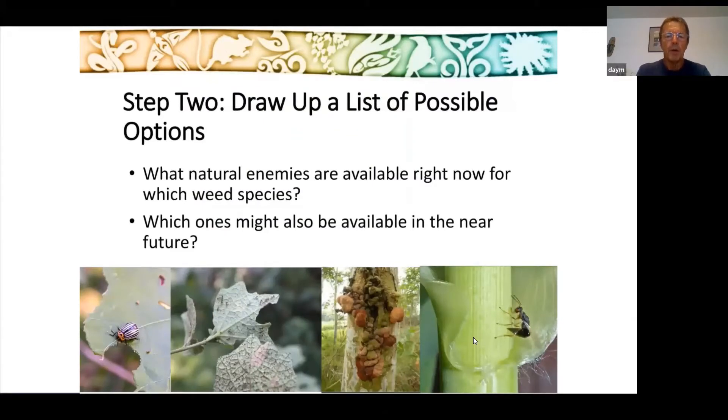In step two, we can draw up a list of possible options. There's a tab on the shared drive called the PICS biocontrol or BC targets matrix. You can click down on your country, highlight the weeds present, and see what natural enemies are currently available. Each weed is colour-coded: weeds in green tend to have natural enemies already in the Pacific and will be easier to move around. The agents are also colour-coded — the darker the green, the higher the impact on that target.